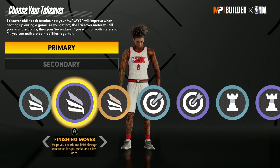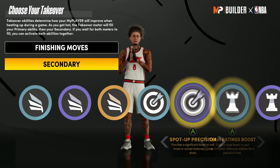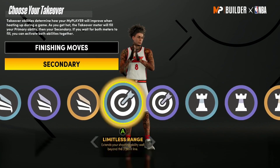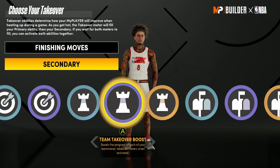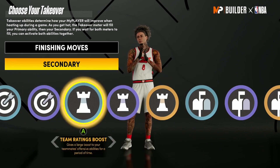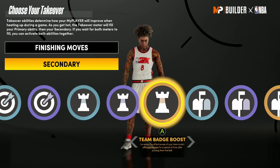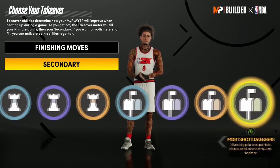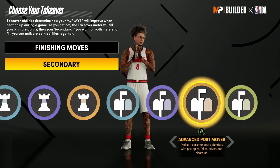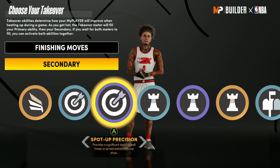We do get post takeover — we don't get the rebound takeover, same as the six-eight. Since it's a lob threat, let's put on finishing moves so we get contact dunks — specifically the slashing takeover. I say don't mess with these takeovers for teammates until you get your Mamba Mentality badge, meaning you've got all your badge upgrades. You can switch takeovers whenever you want after that.